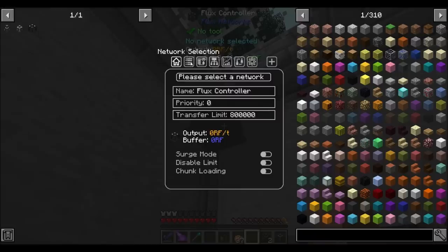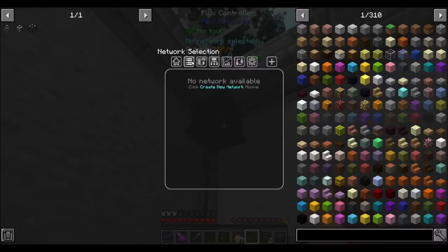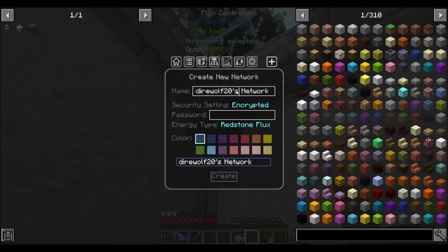So let's install our flux controller — things look a little bit different now. I like this: Network selection. There are sounds now — that's new, I haven't seen that before. So we're going to create a new network — that would be this button. Direwolf 20's network. Hey, look — colors! I'm going to go with blue. That seems cool to me. Direwolf 20's network. There's a password you can put on it, that's cool.